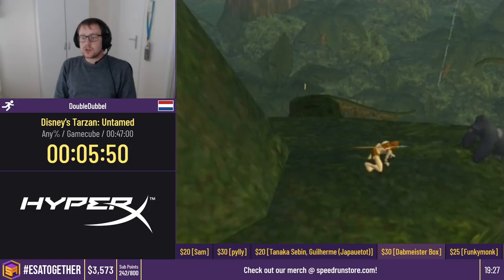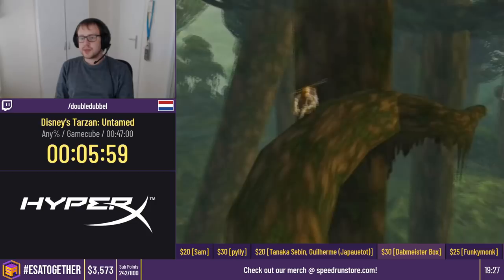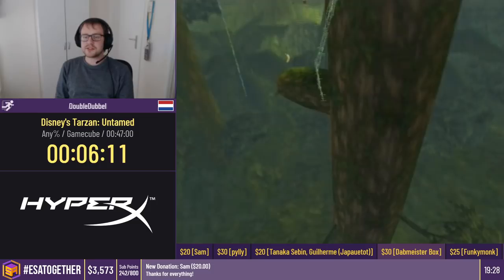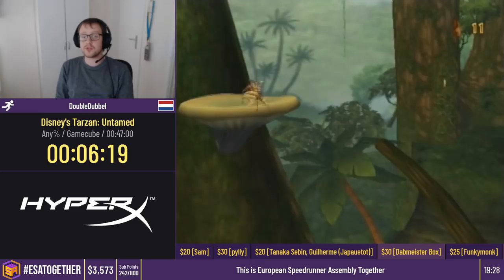Because I failed gorilla skip — if you get gorilla skip, you get that text box you skip and you would get it here. Since I failed it, I only get one text box here. That's what completing the bungee challenge does — it makes those gorillas help you, and it gives us access to an alternate path.